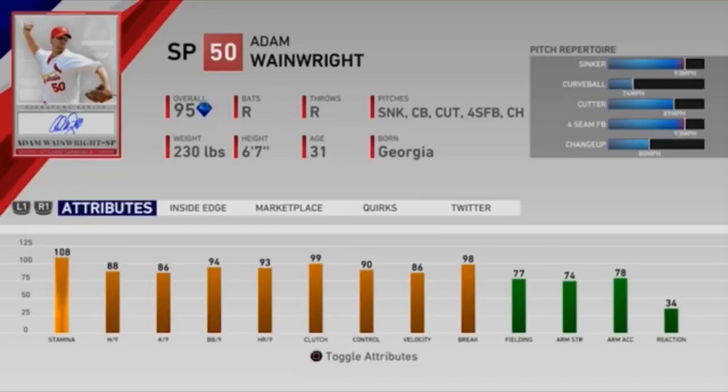He has a sinker, a curveball, a cutter, a four-seam fastball, and a changeup. The velocity, I will point out, is not high — it is 93 miles per hour on his sinker and four-seam fastball. 86 velocity as an attribute is not great, but he has 98 breaks, so just keep that in mind.